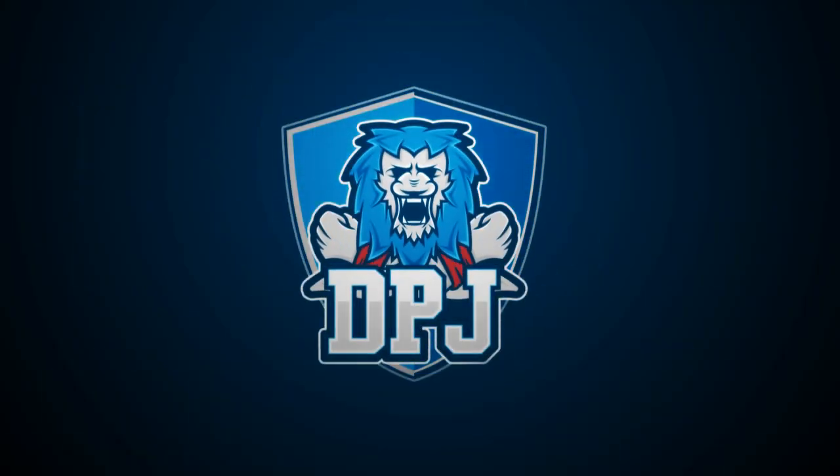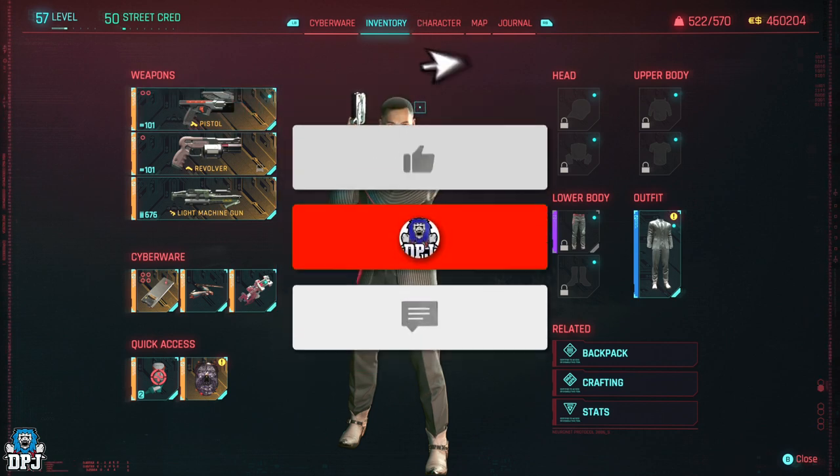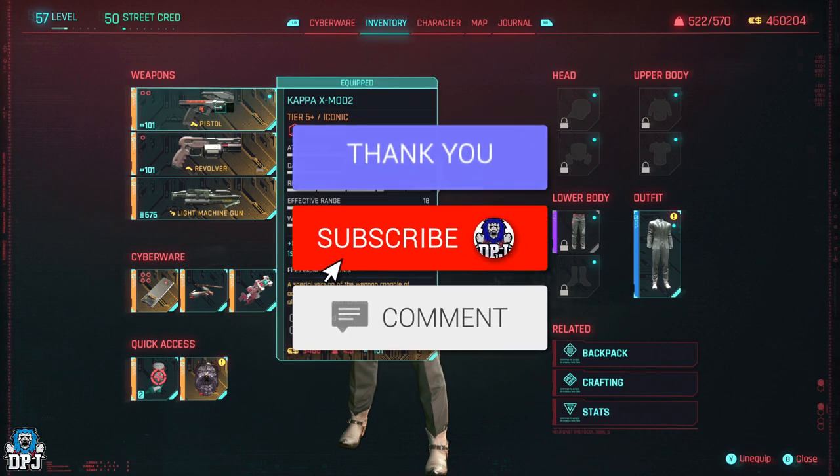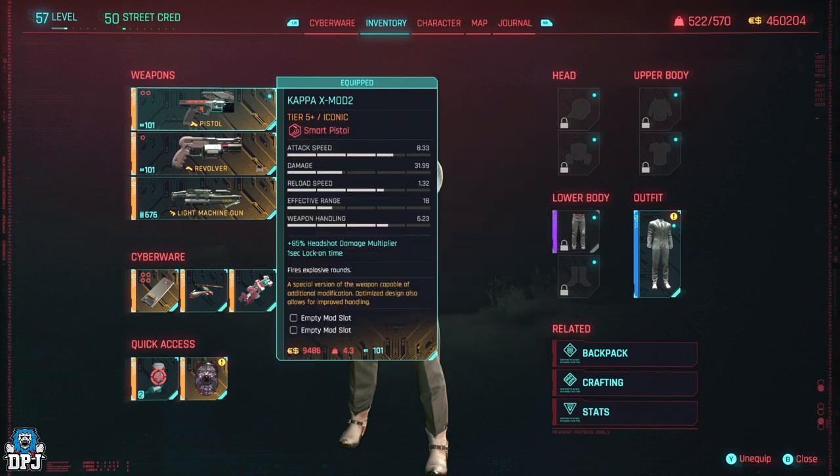I'm back with another Cyberpunk 2077 video and today I bring you the location of the ever so elusive new iconic weapon, the Kappa X Mod 2. This thing has been hard to find. How's it going, guys? My name is DPG and if you enjoy the video, leaving a like really helps out. This smart pistol iconic, the Kappa X Mod 2, has been so hard to find.